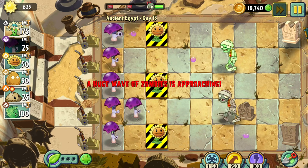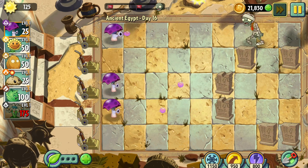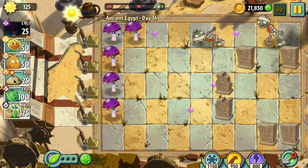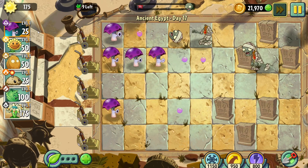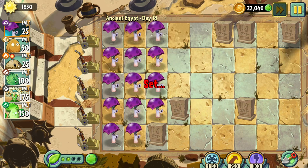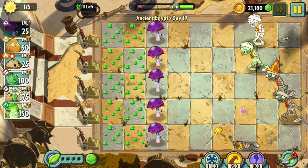Day fifteen was a little different because I had to protect endangered sunflowers, but it wasn't all that hard or different in any other way. I'm going to start skipping some of the very boring, same levels — so if it skips, don't mind it. Day sixteen and seventeen we're just going to skip by. Day eighteen is a plan-your-defense level, so it's still pretty much the exact same — I just plant everything before I send the zombies.